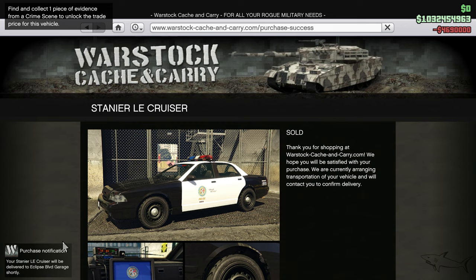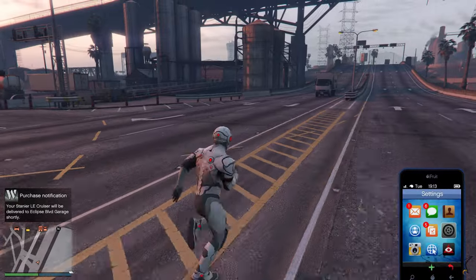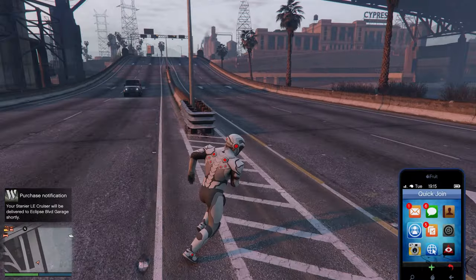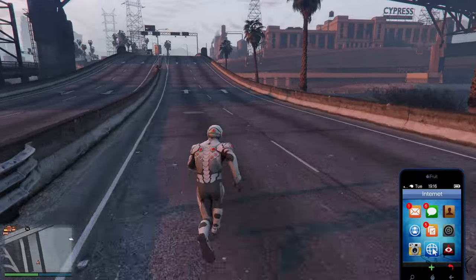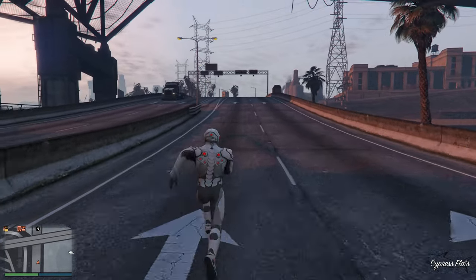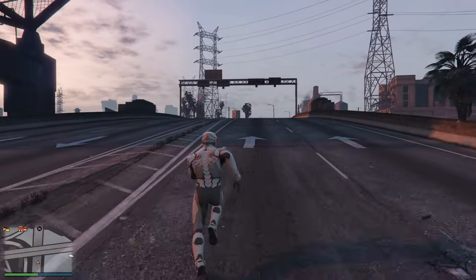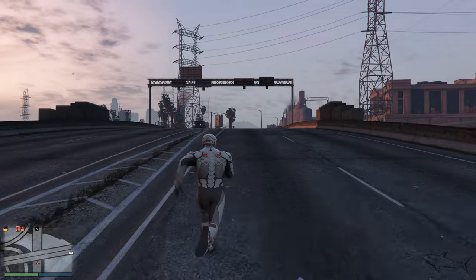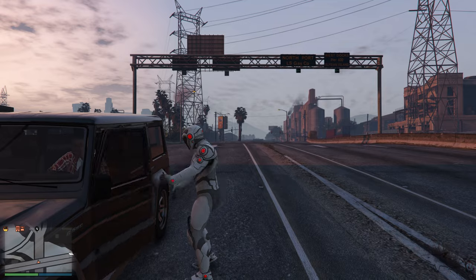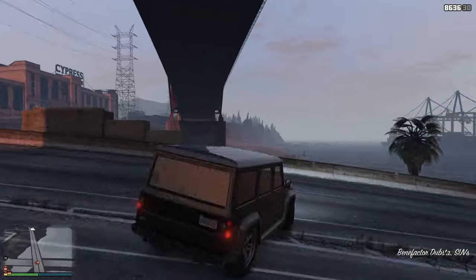I'm going to put this car in my Eclipse Boulevard garage. To get it, the most important thing is you need to own the new Salvage Yard business. Then you go to the mission on the right, start it, and when you want to prepare you need to scope out the police station — that is going to be the first prep for the job.